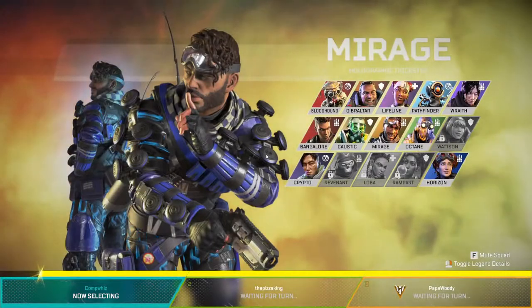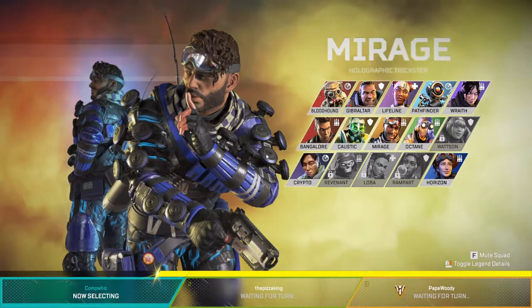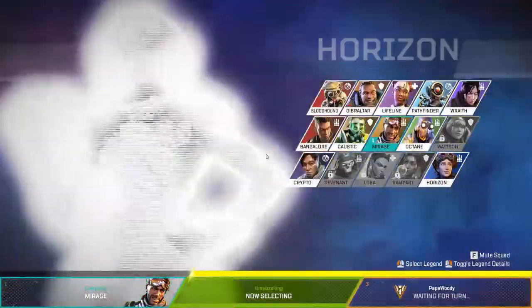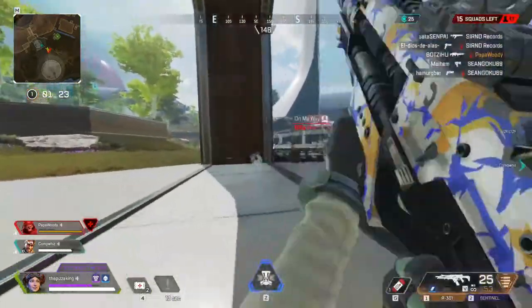If you guys don't know what Apex Legends is, it's a battle royale game where you usually enter in squads or trios, consisting of different legends that you get to pick in selection, like Overwatch.